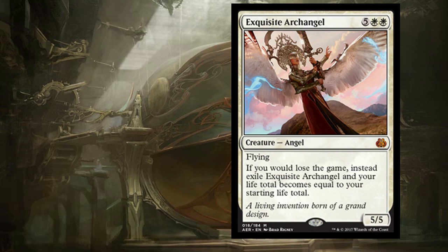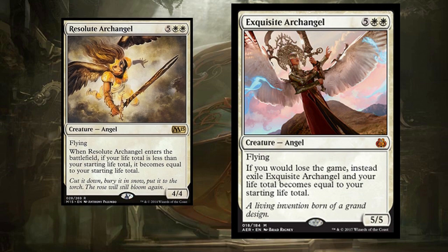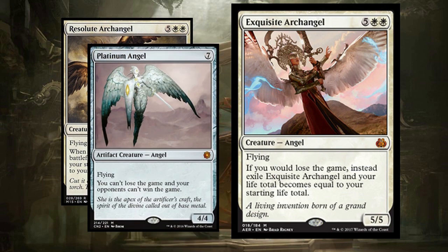Exquisite Archangel has a very powerful replacement effect: if you were to lose the game instead, exile the Angel and your life total becomes your starting life total — 40 in Commander. I think I might rather play a Resolute Archangel. It has better synergy with flickering and you get the life immediately. Exquisite Archangel can save you for a single draw step if you're decked, but it doesn't work against Commander damage or poison. If you're looking for an Angel that saves your life, why not Platinum Angel? It just seems better.